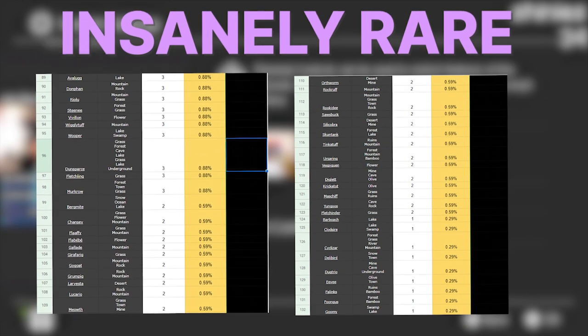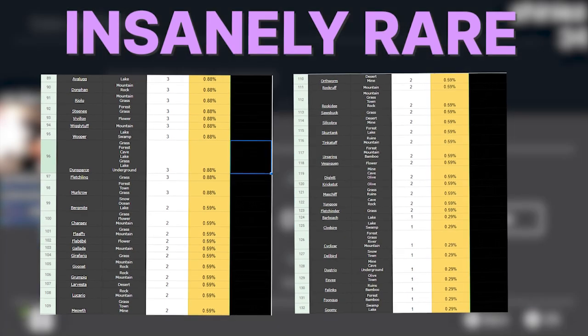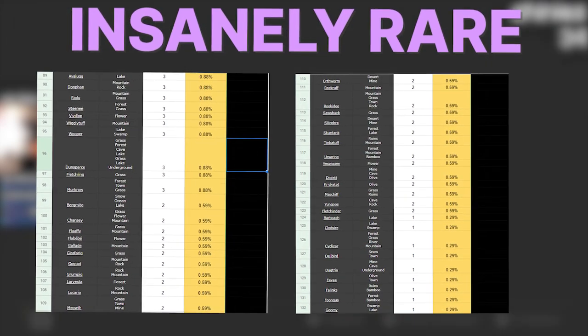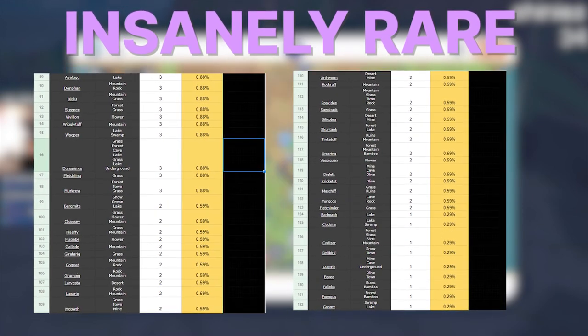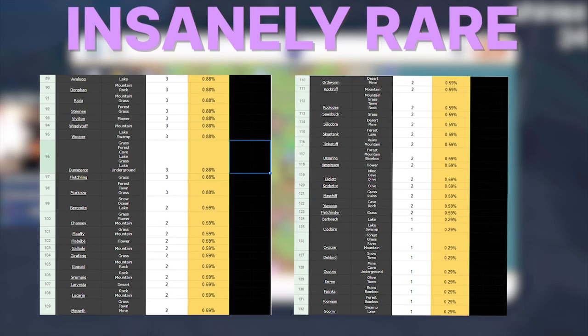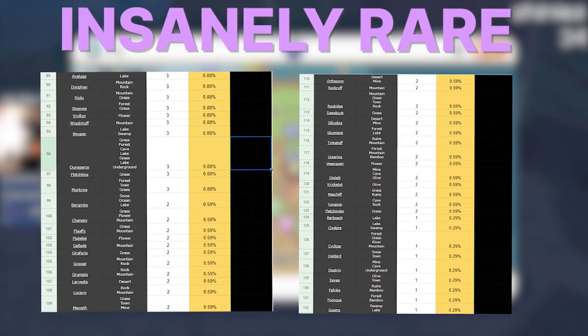The next category is Insanely Rare — these are Pokémon spawning less than 1% of the time. Unfortunately, there are a lot of great ones in this category: Eevee, Riolu, Ralts, Goomy. Leave a comment if you've actually ever seen an outbreak for these Pokémon, and consider yourself very lucky.